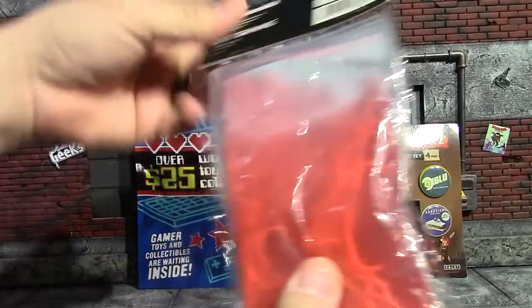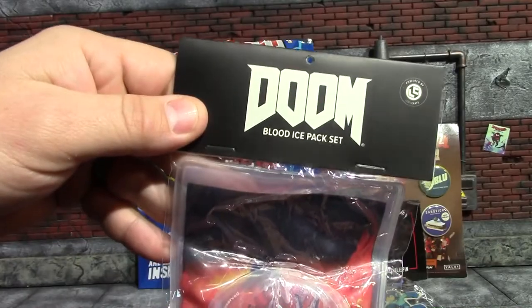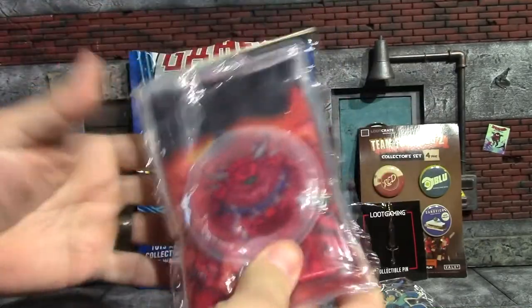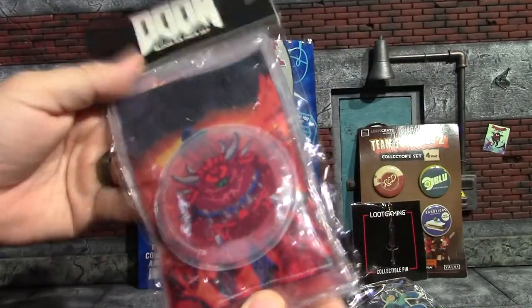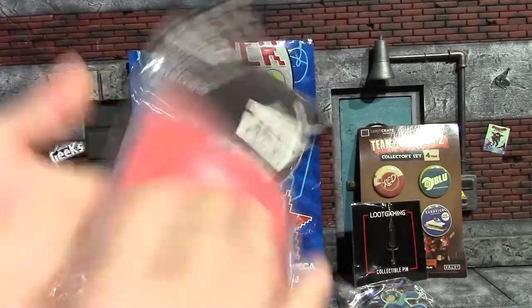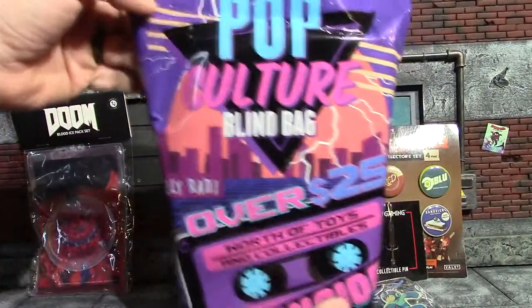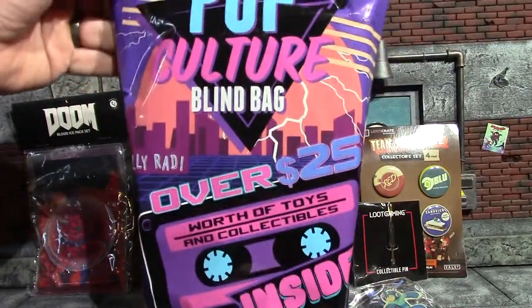I do put pins on my work vest and I would actually put this on it and probably will. Next item is something weird — what is this? A blood ice pack set. I do use ice packs and these are pretty cool, so something I'll definitely use — these will be going in the freezer. That was actually the last item in the first bag.